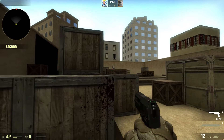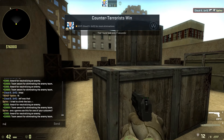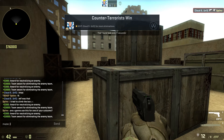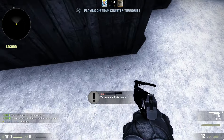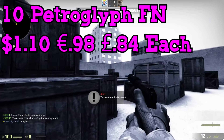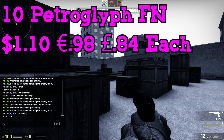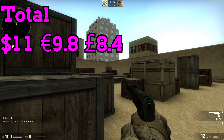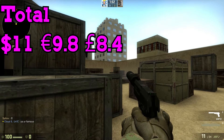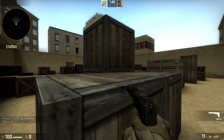This trade-up is gonna be part of the Gamma 2 collection — brand new, even though this case kind of sucks besides the Neon Revolution, which I'm totally getting my hands on soon. We are going to need 10 Mag-7 Petroglyphs in Factory New condition. These are running for about a dollar and ten cents a piece, going down quite fast, but still quite cheap. Our total for this trade-up is going to be around eleven dollars.